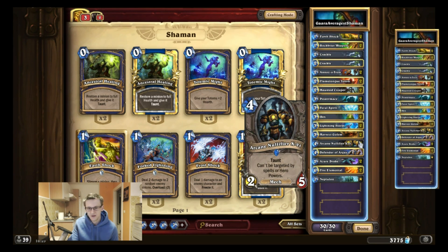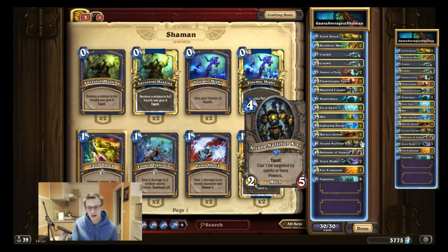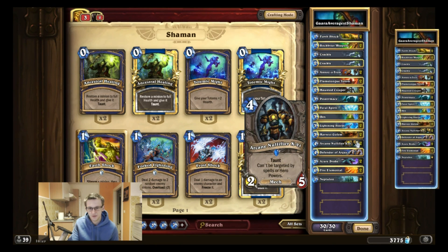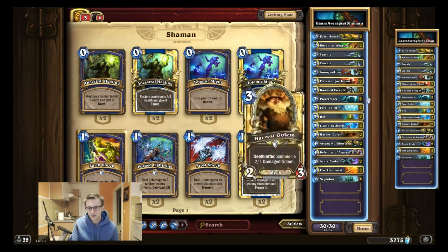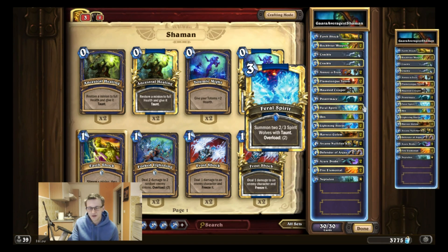The taunt minion is a four-drop — you usually don't have a four-drop, so I cut one Argus to fit this card in. It can't be targeted by spells or hero power, so it's very difficult for the opponent to remove. When it gets buffed by the Power Mace it becomes a 4/7, forcing the opponent to use minions to clear it. On turn four a 4/7 taunt that can't be removed by spells is very strong, and it also protects your totems.